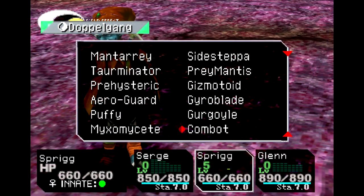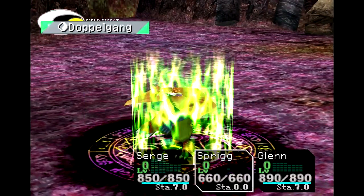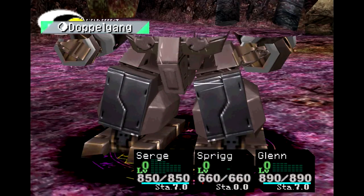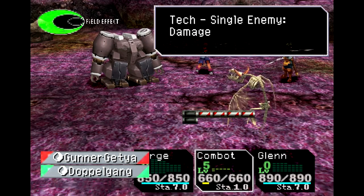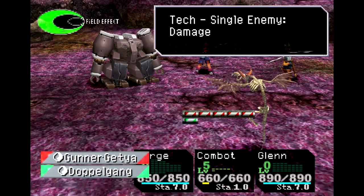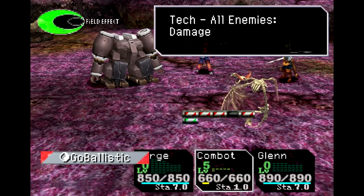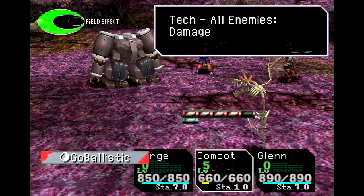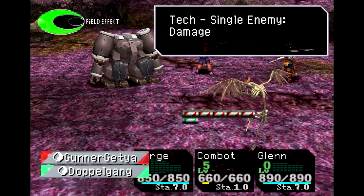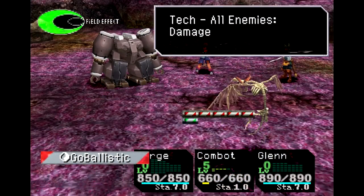Next up from Chronopolis, we have one of the most powerful doppelgangers in the game — especially the first time through. We have the Com-Bot. The Com-Bot is a very powerful innate red doppelganger with access to two different techs, which are the only things on the element grid. At level 1, we get Gunner Getscha. At level 2, another Gunner Getscha. At level 3, a third Gunner Getscha. At level 4, we get Go Ballistic, which hits all enemies. And at level 5, a second Go Ballistic. We'll start by using Gunner Getscha, then show off Go Ballistic.